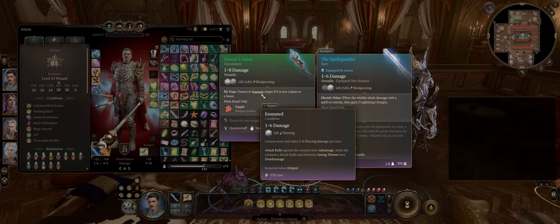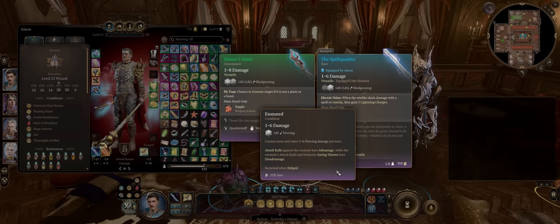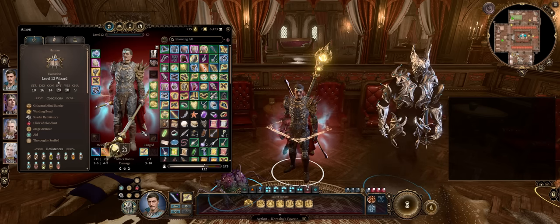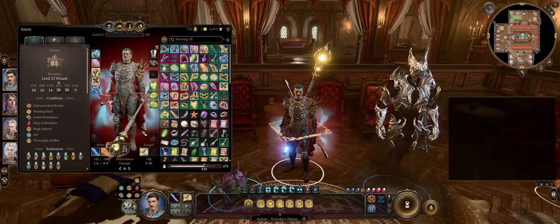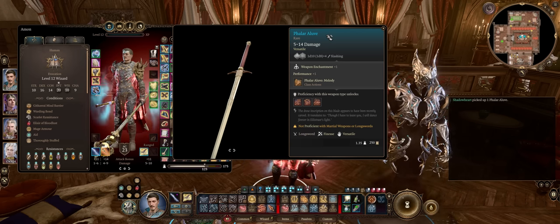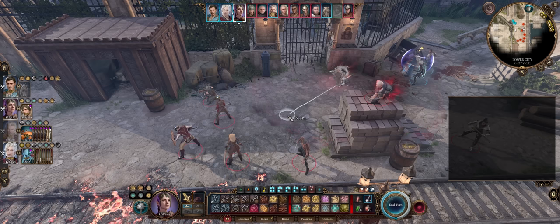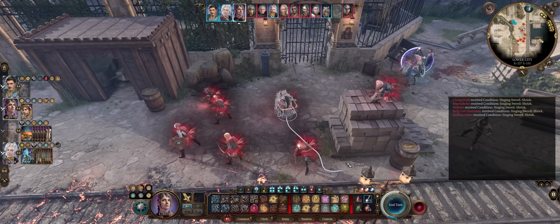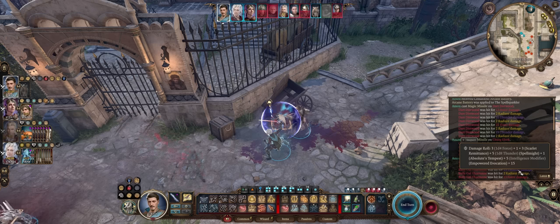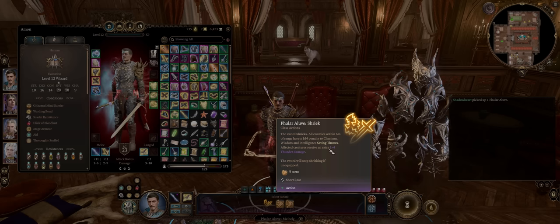Ensnaring is amazing to prevent enemy movement and generate advantage on all attack rolls against the creature — perfect for empowering your own allies. While disadvantage on Dexterity saves is amazing for spellcasters. There's yet another weapon to cover — one of the most important pillars of this build for the highest damage possible: the unique long sword Fowler Aluve, also found at Act 1, because of its extremely useful Melody ability. When you choose the Shriek variant, enemies around the character that has the sword will take an additional 1d4 thunder damage per strike, including each individual instance of Magic Missile fired.